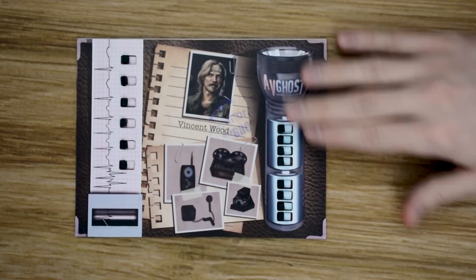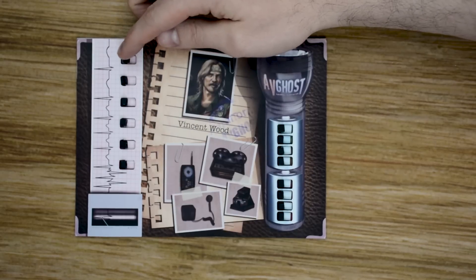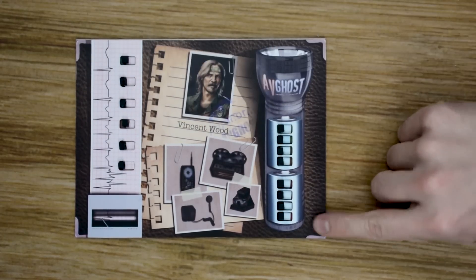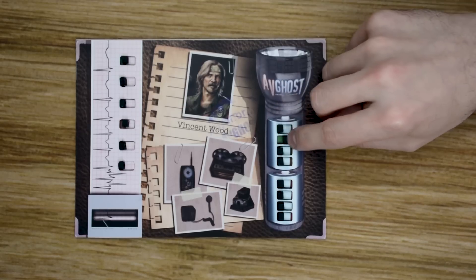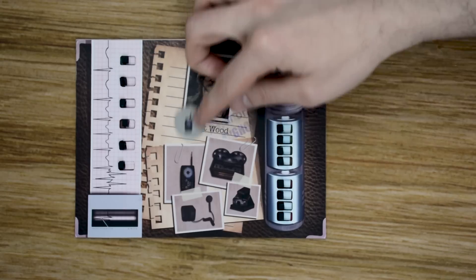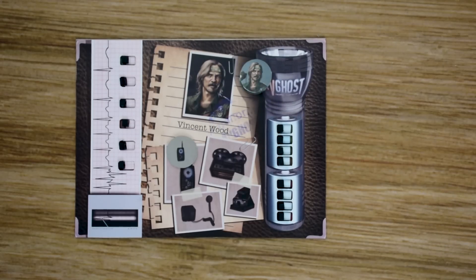Moving over to our investigators — each investigator is going to have their own board. This is going to be Vincent Wood's board, and it's going to have the number of hit points he will have throughout the game. As he takes damage, he'll move these over, slowly working his way down. On the other side, we have the battery with its battery points. Each round, the batteries will slowly get decreased, and there will also be other effects such as ghosts that will cause the batteries to decrease as well. Finally, each investigator has four unique items which he'll have tokens for, and during setup he's going to place these different items in different environments to capture photographs, sounds, or whatever each investigator has, and if they're in the right places, they will capture things to help them in their investigation.